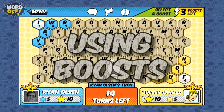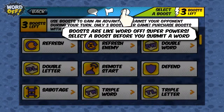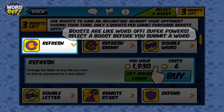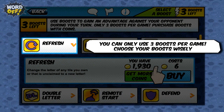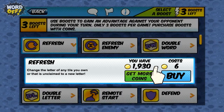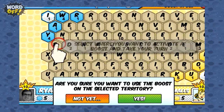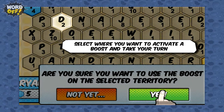Now let's learn about boosts. Boosts are like WordOff superpowers. Select a boost before you submit a word. You can only use 3 boosts per game, so choose your boosts wisely. Select where you want to activate a boost and take your turn.